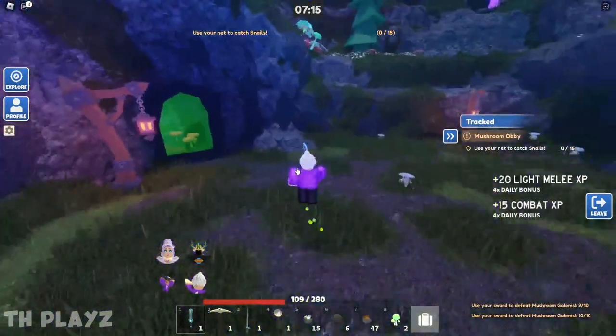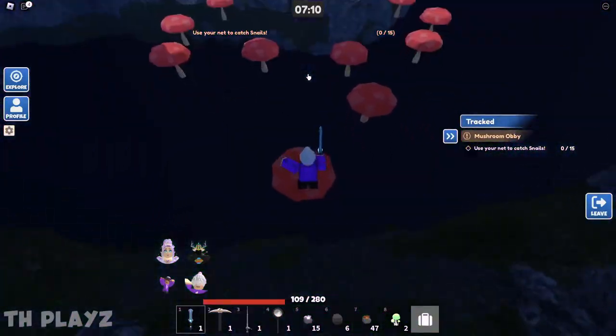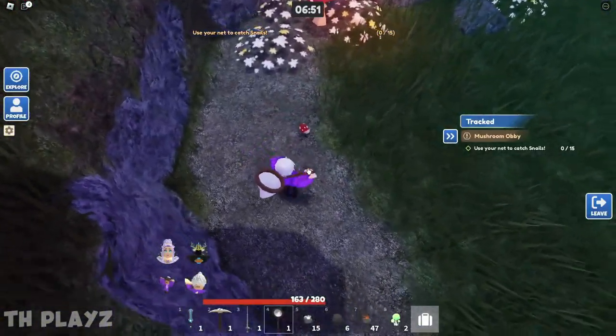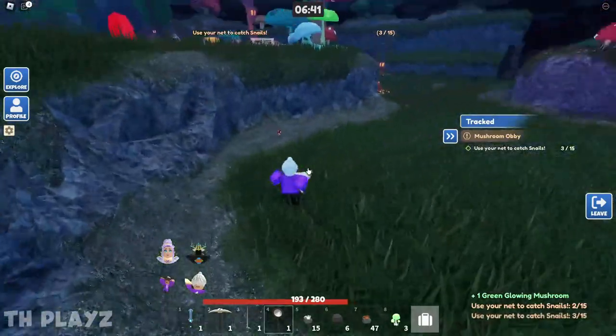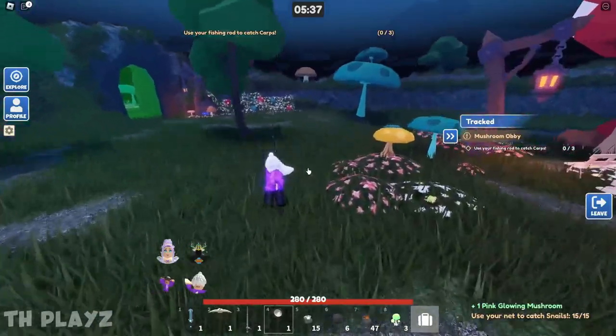Once you've killed all the golems, go through the green portal to the next island. Here, pull out your net and catch snails on the ground. They're small, so you need to be precise. You only need to catch 15 of them.